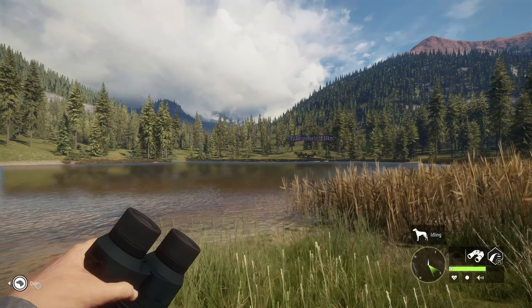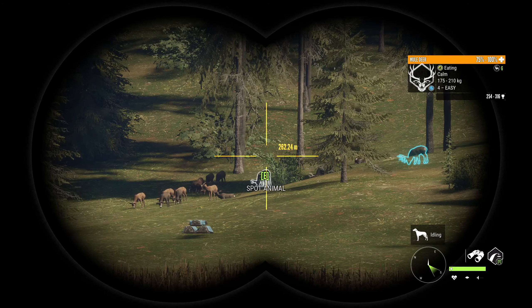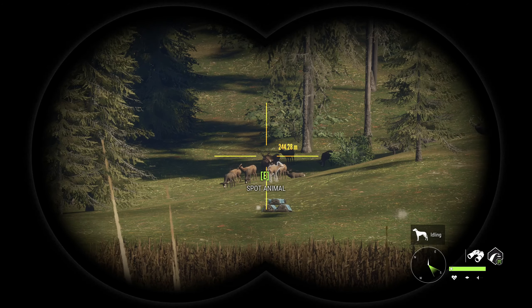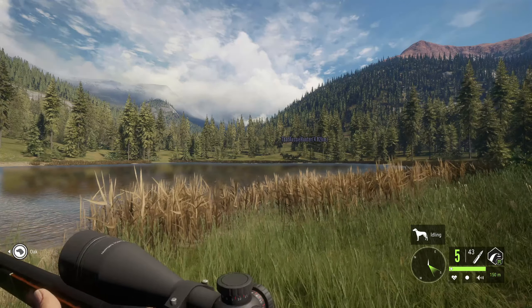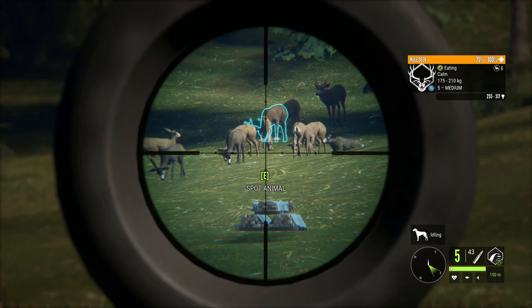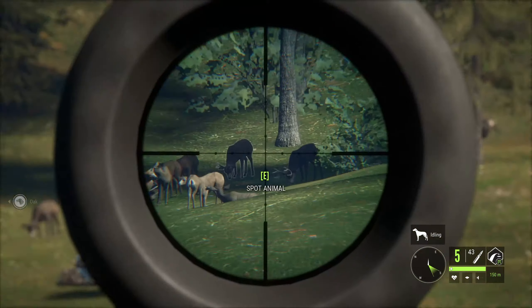Alrighty guys, as I was about to wrap it up, just spotted these guys over here. There is a level 4 mule deer just there which we'll take down just before the end of the video. There is a bigger one back there - it's a blonde, looks very nice. A level 5 - alright, so that's a possible diamond. That's one way to finish the video. Let's see if we can take a proper shot, hopefully we can get both of them down.